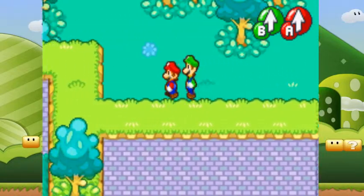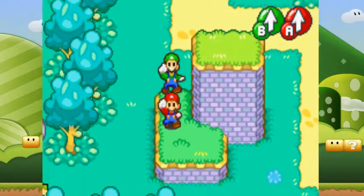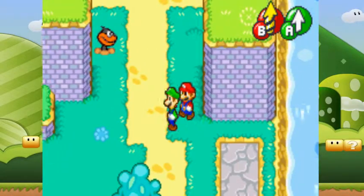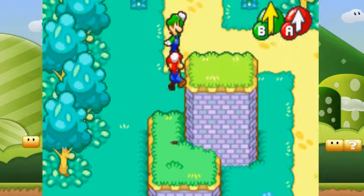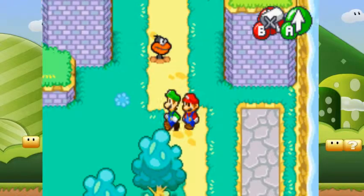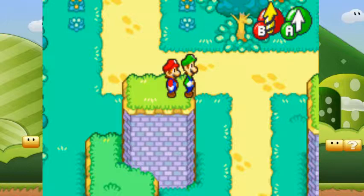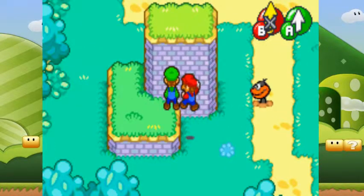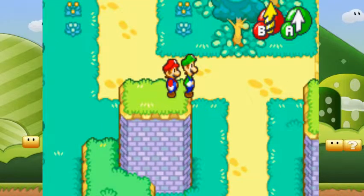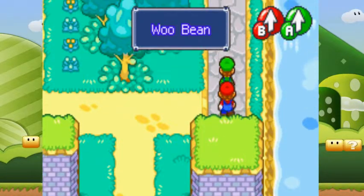Anyways, up here, we can't get that just yet. What we can get though is this over here, which is gonna require a good Spin Jump Reach. You have to be at literally the edge without falling off. And this is all just for a Blue Bean.